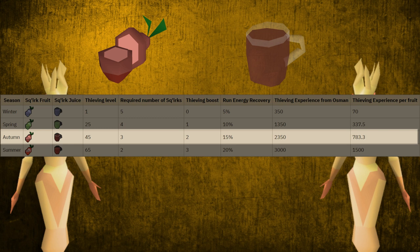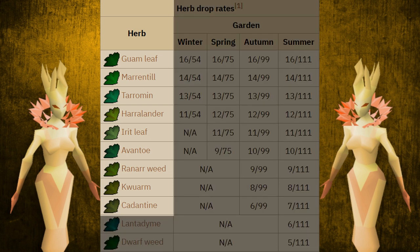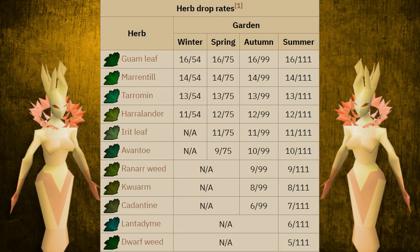If you turn in the juice to Osman — I will be showing you where he is located later on — he gives you 2,350 experience per juice. If you're doing this method to gather herbs, on screen are the following herbs that you can gather throughout the Autumn Region, along with the drop rates you can expect for each one.